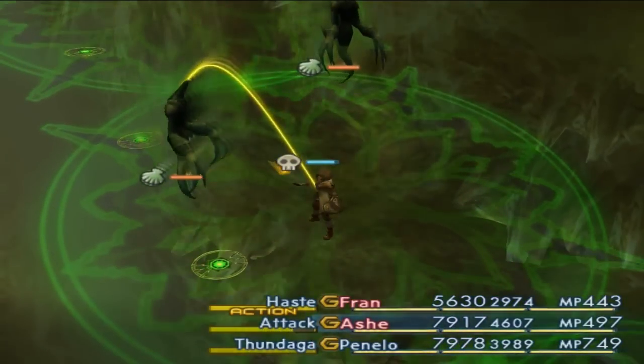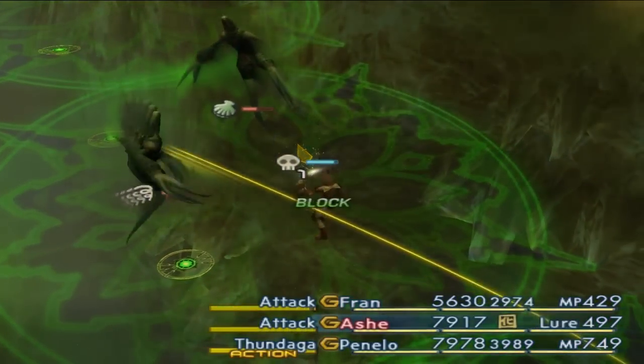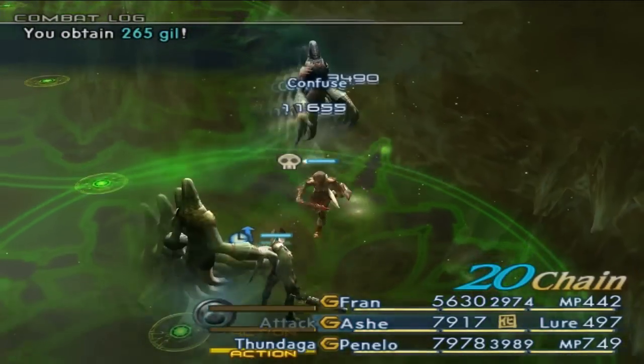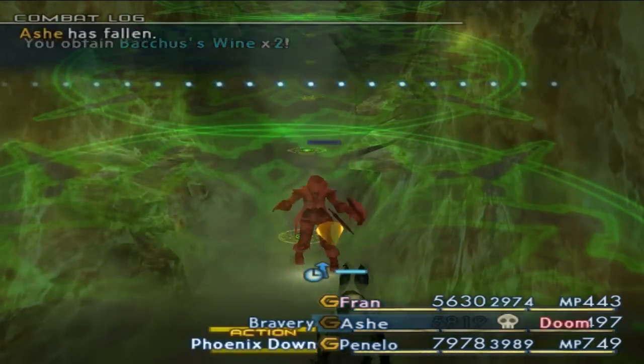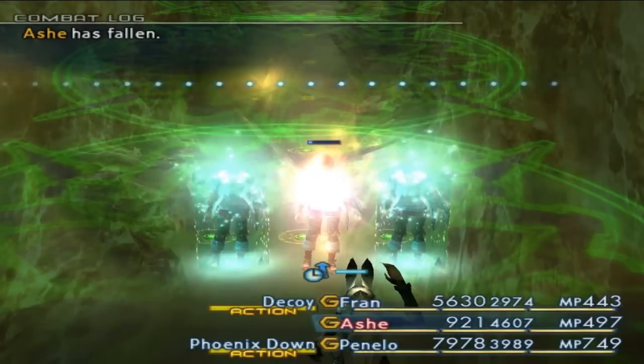I had white robes so that powers up holy as well, but the damage wasn't good enough. That's why I used the reflex strategy on Zodiac, because that was better. And yeah, Ash dies of doom.